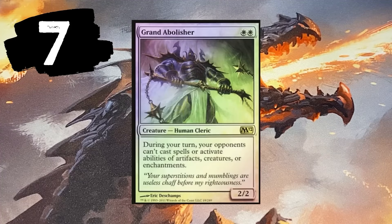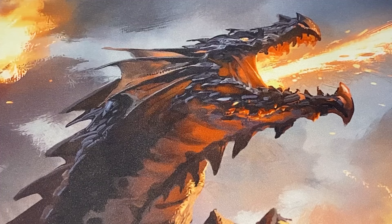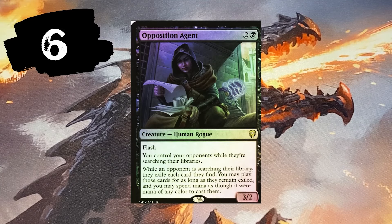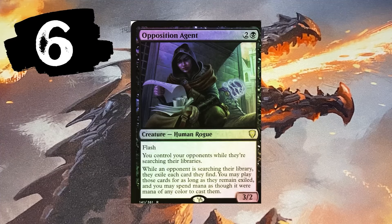Number 6 — Opposition Agent. Very strong. Flash. You control your opponents while they're searching their libraries. While an opponent is searching their library, they exile each card they find. You may play those cards for as long as they remain exiled, and you may spend mana as though it were mana of any color to cast them. You flash this out when somebody's searching for something and now you've basically wrecked their whole plan.